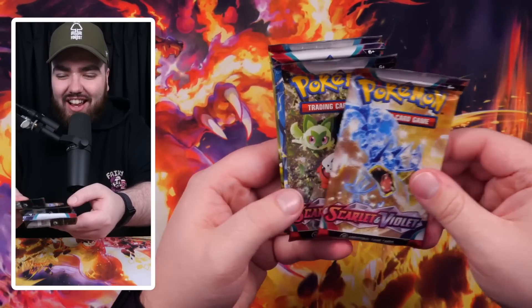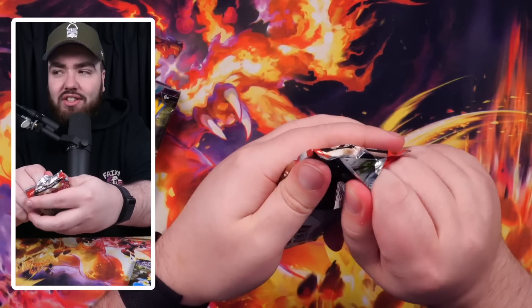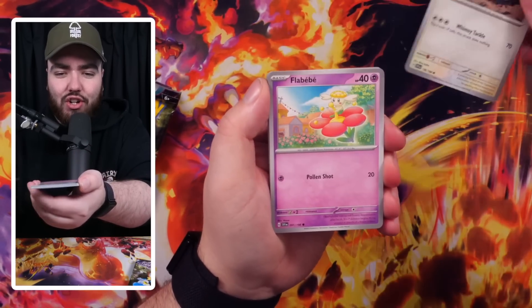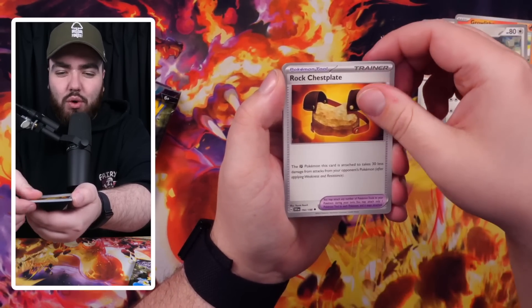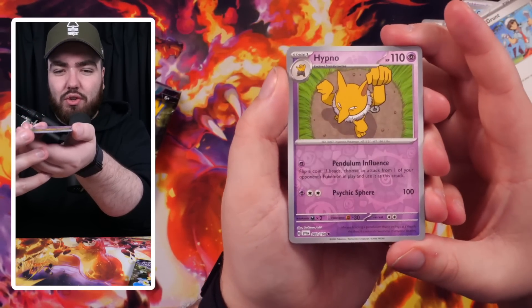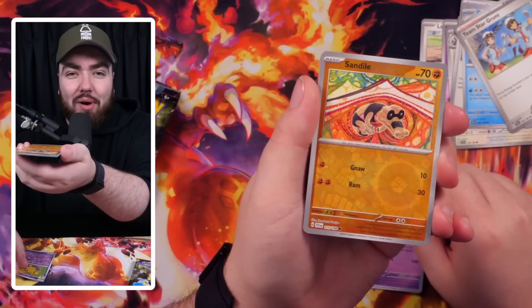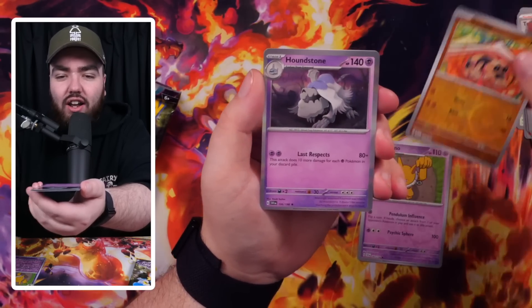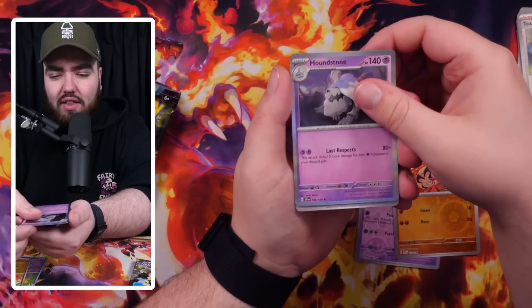Inside the box we have four Scarlet and Violet packs - we've got Gyarados, the Starters, Miraidon and Koraidon. Another huge change is the way the pack consistencies are - the rares, the holographics, the reverse holographics, etc. The cards look amazing. We've got Lechonk, Flabébé, Growlithe - a classic already. For all those Gen 1 fans, the original 151 is still in this set. We have a reverse holo and for the first time we can see what this reverse holo looks like in the brand new Scarlet and Violet era. There are actually two reverse holos per pack now, which binder collectors will appreciate.